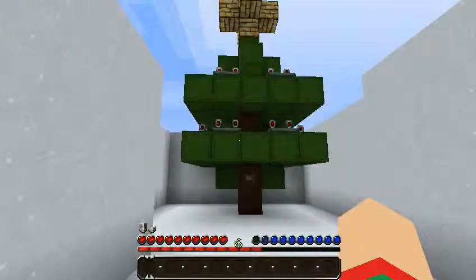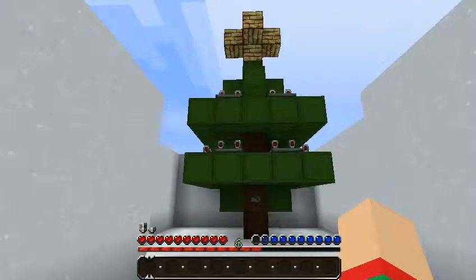It goes up and around the tree — it spirals. Unfortunately you can't actually place redstone on proper trees, which is annoying because I was actually going to build a big Christmas tree, so I had to use a wool tree instead.